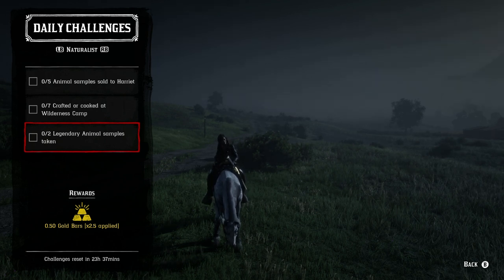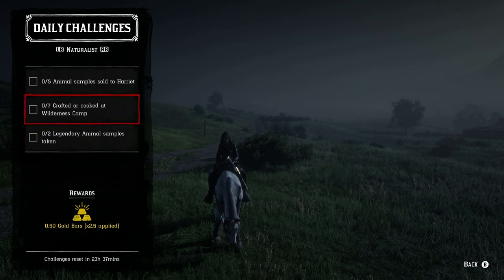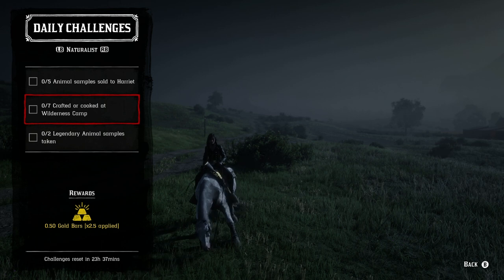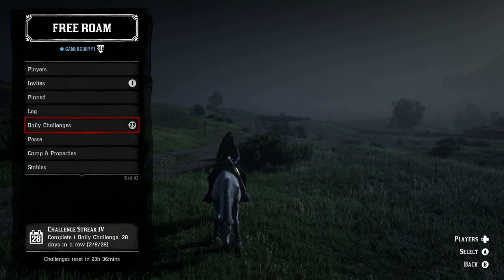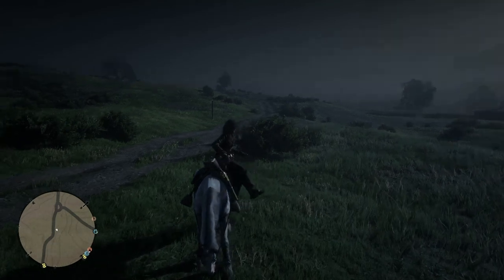For the Naturalist role: five animal samples sold to Harriet — any five animals work, even rabbits. For seven crafted or cooked at a wilderness camp — the camp costs 750 gold, but if you have Amazon Prime linked to Twitch and then to Rockstar Social Club, you get it completely free. For two legendary animal samples, I recommend doing Harriet's missions at level five rather than free-roaming for legendary animals.